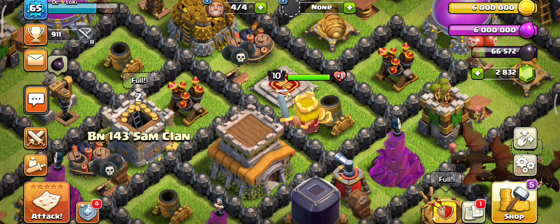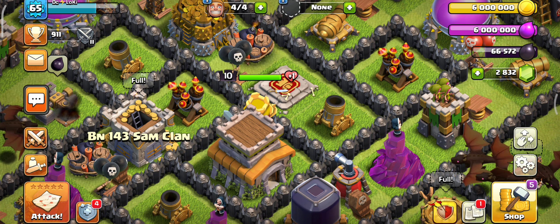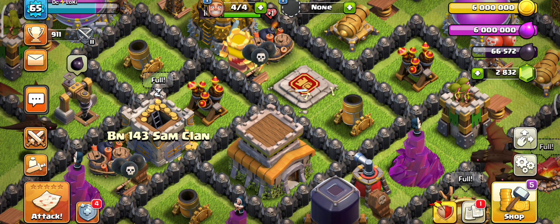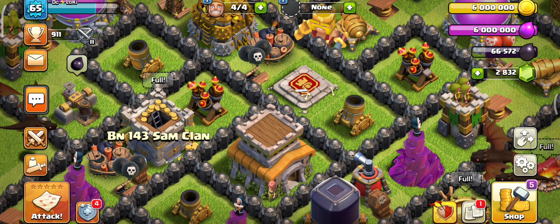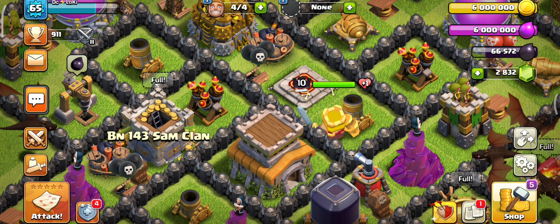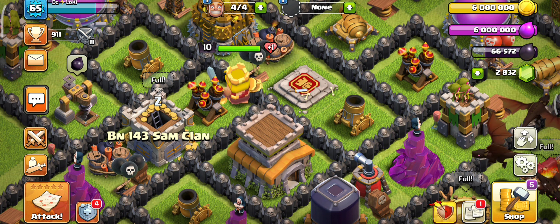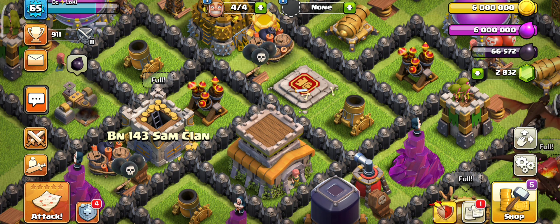Hello warriors, welcome back to our channel. Today we are going to master one of the best attacking strategies in TH8 — the Hog Rider with a PEKKA smash. It is also very easy to execute in TH9. We have learned some tricks and tips for this lower Town Hall level because it is useful for future Town Hall attacking strategy. Don't forget to subscribe to our channel, Sam Clash Gaming. Let's go warriors!